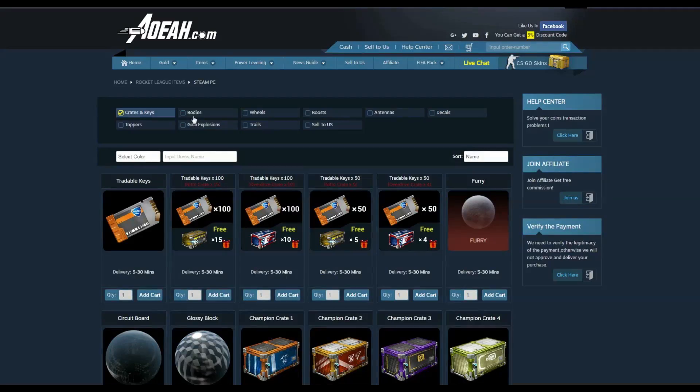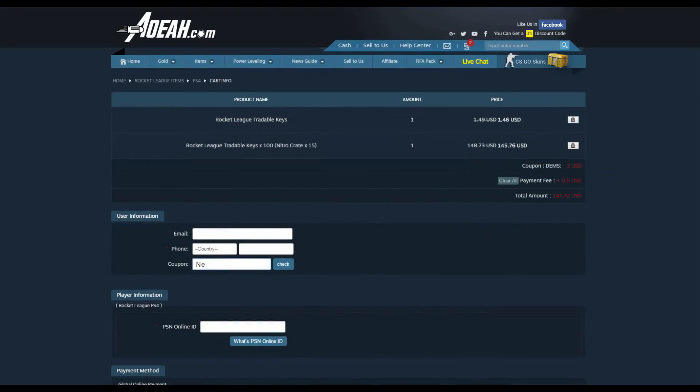If you're looking to buy cheap broccoli, keys, or items, go to the first link in the description and make sure to use code NEXIT for 3% off.